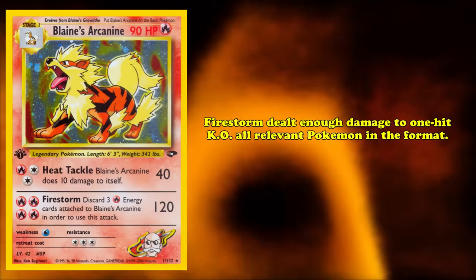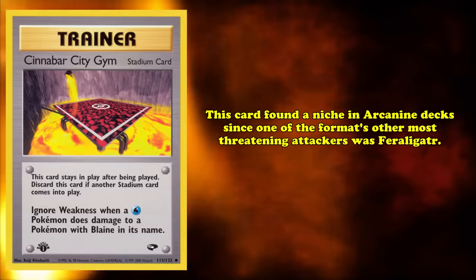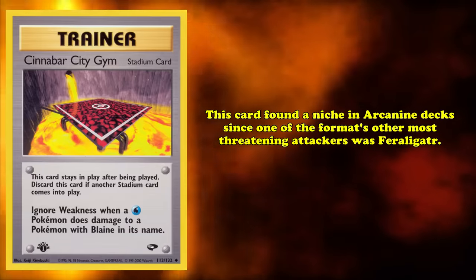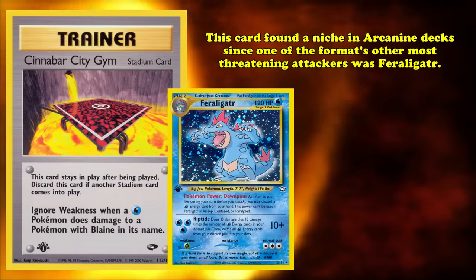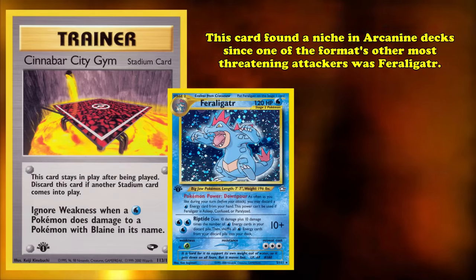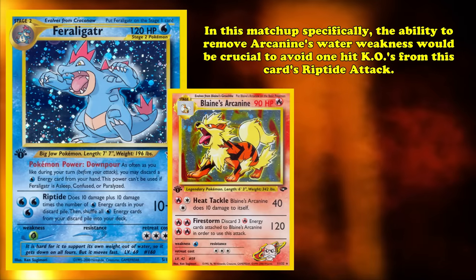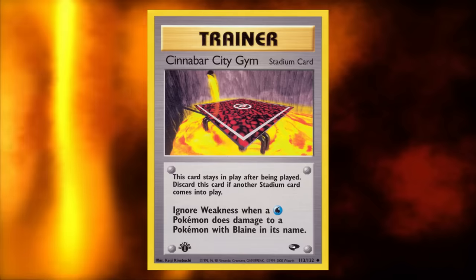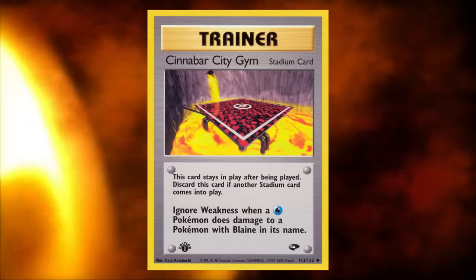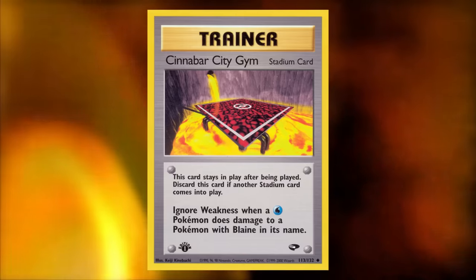During the Team Rocket to Neo Revelation format, Blaine's Arcanine was one of the best attackers you could play because of its Firestorm attack, which costs 4 energy and deals 120 damage at the cost of discarding 3 energies attached to itself, enough to one-hit KO all relevant Pokémon. Cinnabar City Gym found a niche in Arcanine decks, since Feraligatr's Riptide attack could otherwise one-hit KO Arcanine. It's a poorly designed card, but it had a legitimate niche, leaving it at only number 10.